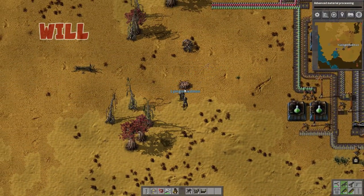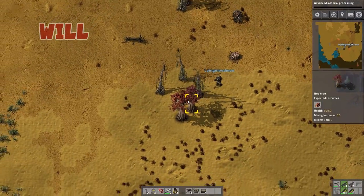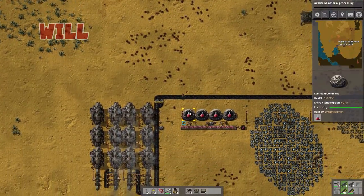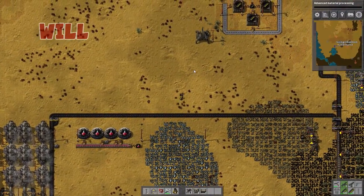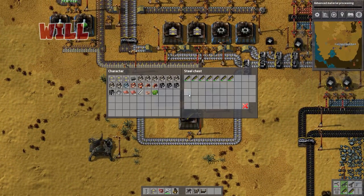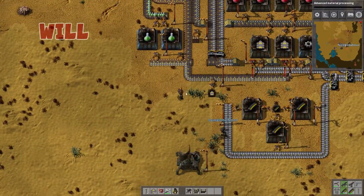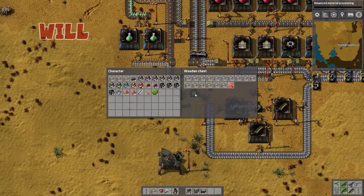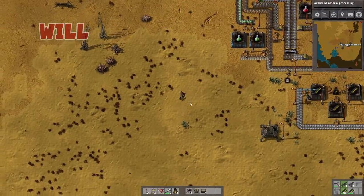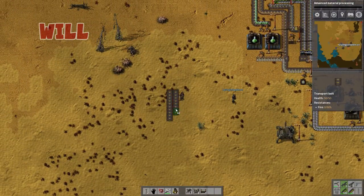Why would you do it that way instead of just chopping it down? You're wasting bullets. We are going to be having no problem with bullets. You say that right up until we run out. We've only got the one chest of bullets. Also, it's faster. I think we're good. Anyway, if we are the ones using bullets, then something has gone drastically wrong.